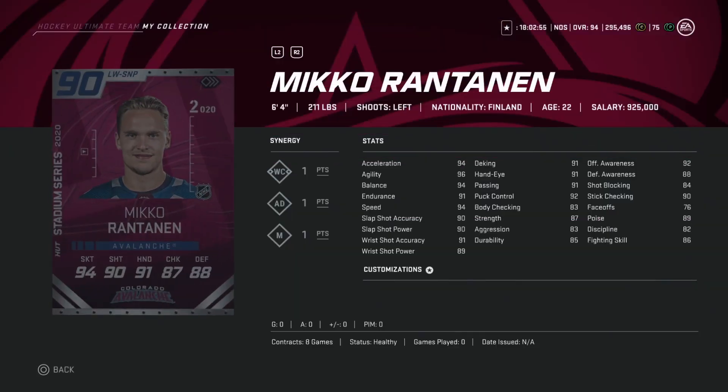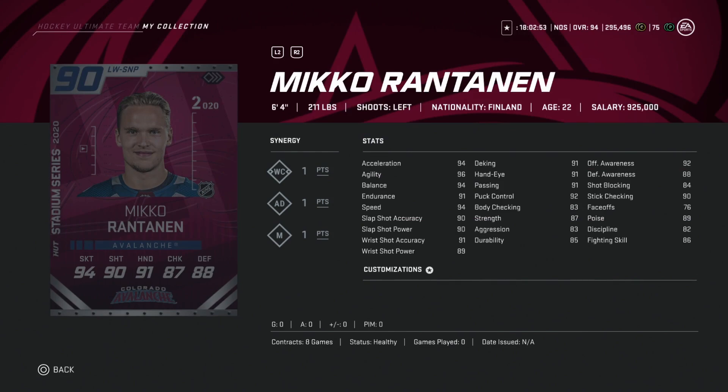Then we get the 90 Mikko Rantanen. We haven't had a Mikko Rantanen card since basically launch weekend with the Classic one. He's got 94 skating, 90 shot, and hand stats above 91. He's also a very good left-handed card and big at six-foot-four, 211. This isn't a bad card; if he were to win, his speed goes up to 97, shot to about 93, hand stats to 94 — you're in real good shape. If you're looking for a forward, Mikko Rantanen is probably the move.